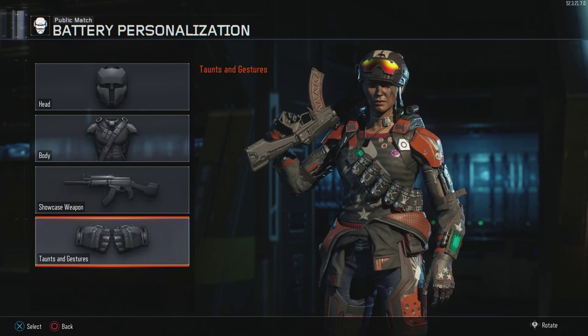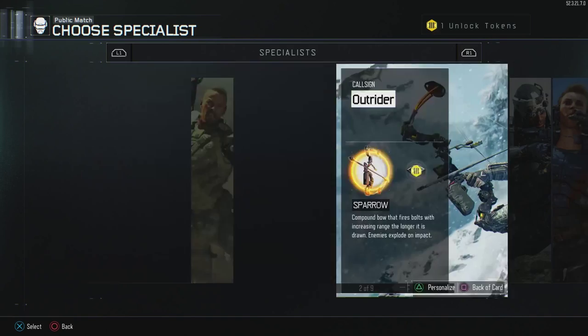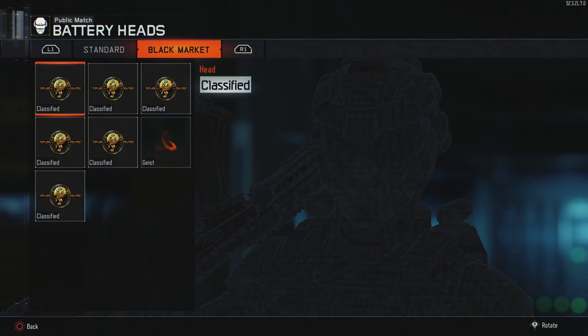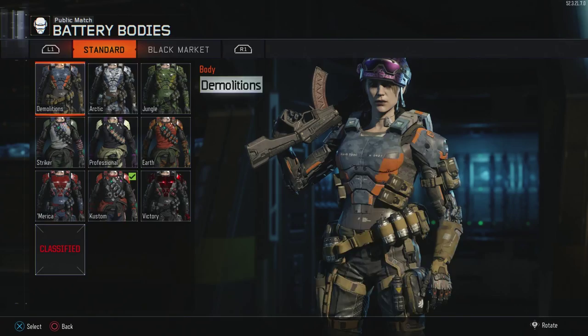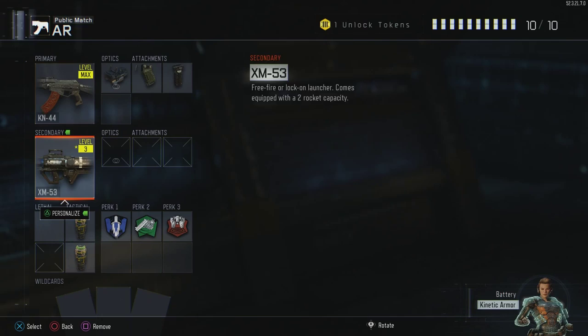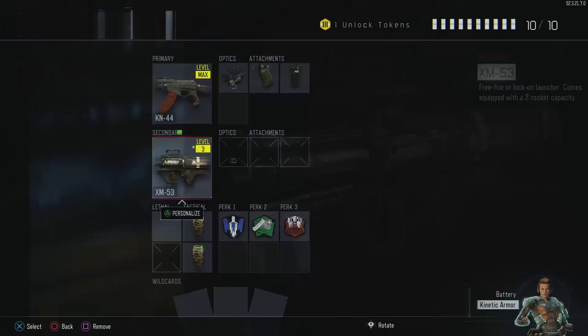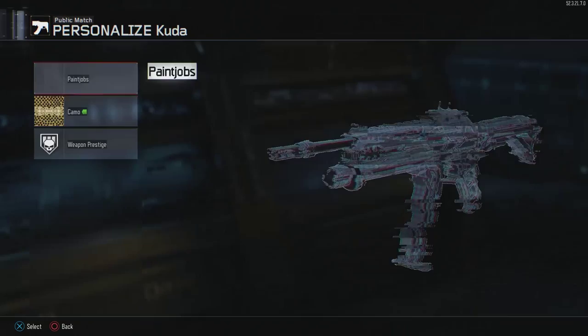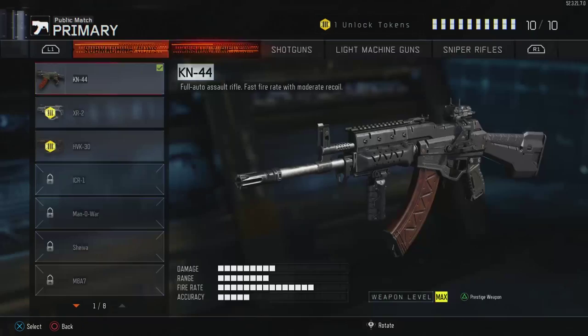I have one more unlock token but I think it'll be the same for Ruin and Prophet. Let me check her unlocks — I don't think I unlocked anything for her. Oh, just the Geist — that's it, unfortunately.